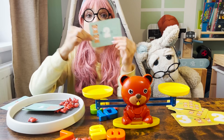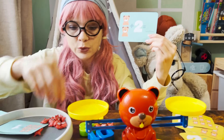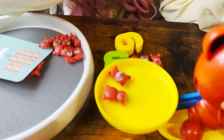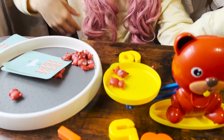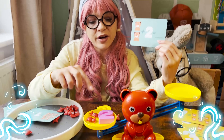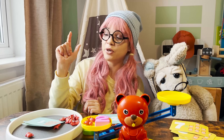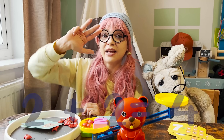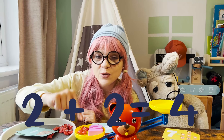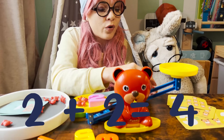Let's see another one. We have two teddy bears — one, two — and then we have number two. Two teddy bears plus number two. That means one, two, three, four. Let's place four teddy bears here: one, two, three, four. Yes — two plus two equals four!